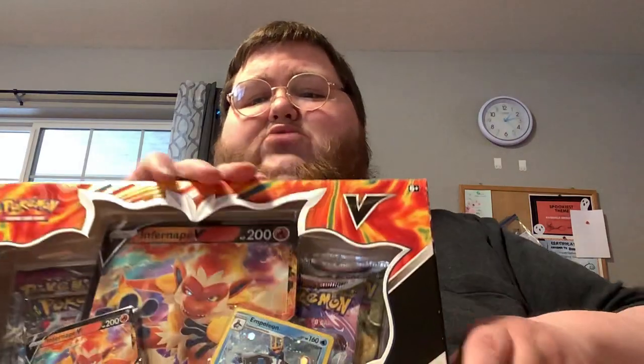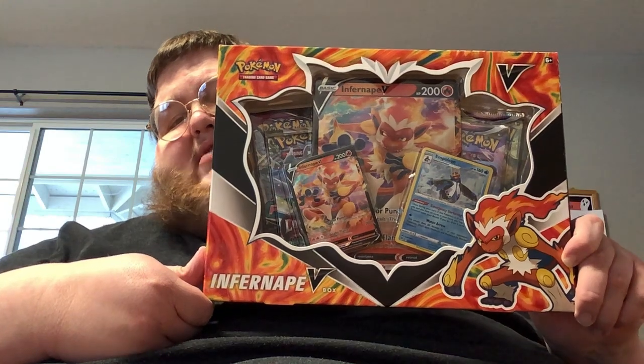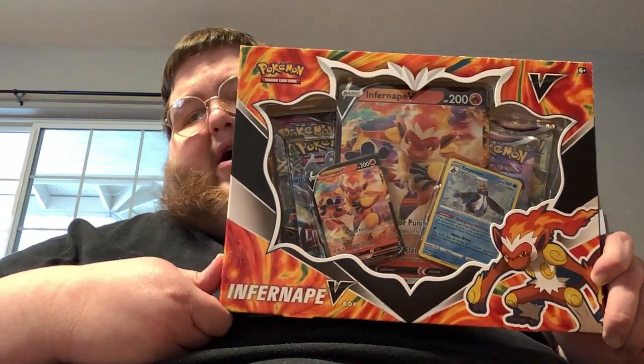Hey there Crimsonites, this is Crimson Giant 21. Today's actually a special Christmas edition of opening. I couldn't find anything Christmas themed for very much, so I just went and grabbed just one random thing — and this is the Infernape V-Box.